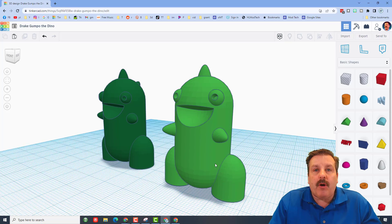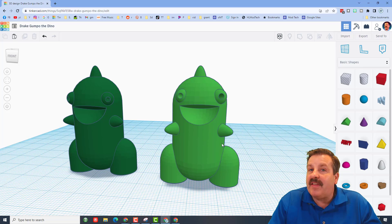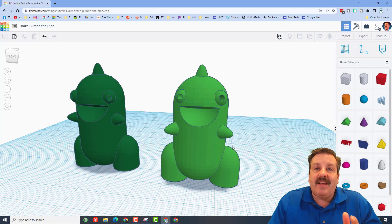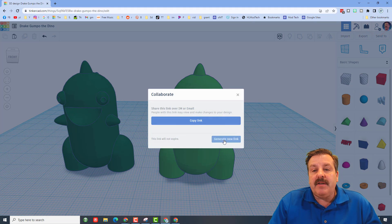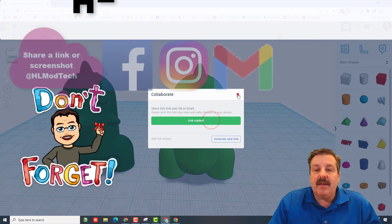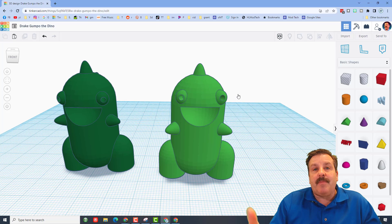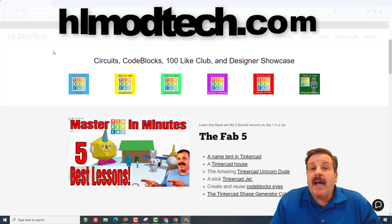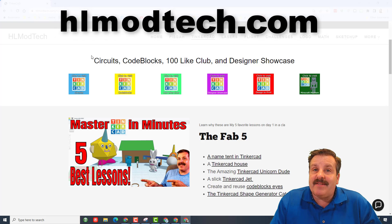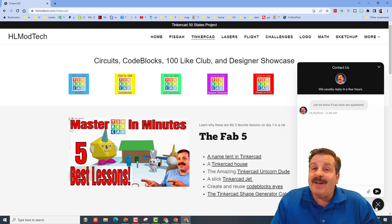There's tons of room for you to mod this and make it more awesome. The sizes need to stay the same, especially for things like the filament in the eyes, because they fit a certain need. If you make a cool version and want to share it with me, click the Generate Link button, copy the link, and reach out. I am HL Mod Tech on Facebook, Instagram, Gmail, and Twitter as HL Tinkercad. You can also visit HLModTech.com — my website has a Tinkercad tab with tons of awesome lessons and a built-in messaging tool.